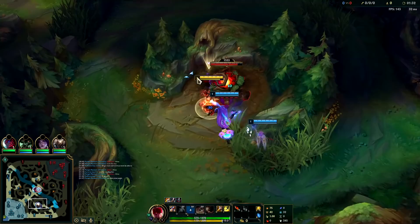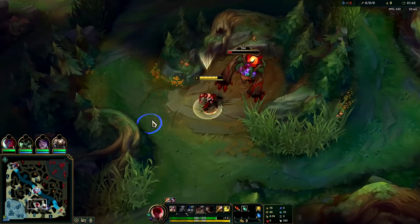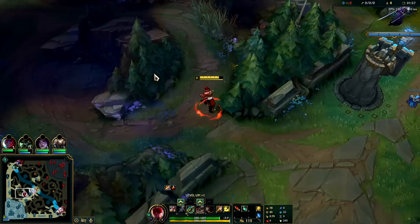I'm going to W immediately. Auto-attack, auto-attack, recast it, auto-attack, auto-attack. W is by far his best ability to start for clears, unless you're invading. If you're going to invade the enemies, then you actually want to start Q. I used my W twice to get the extra lifesteal on that last auto.